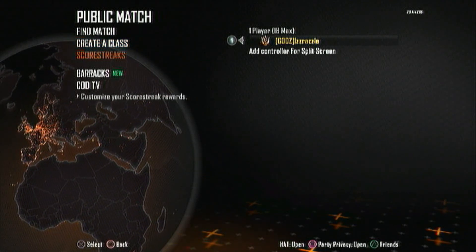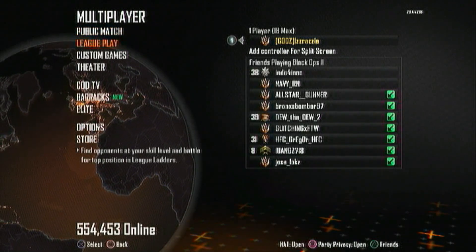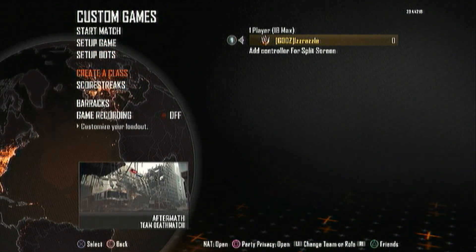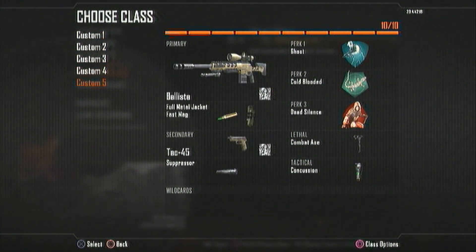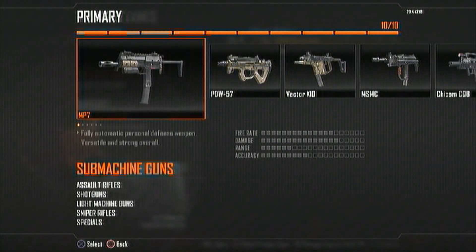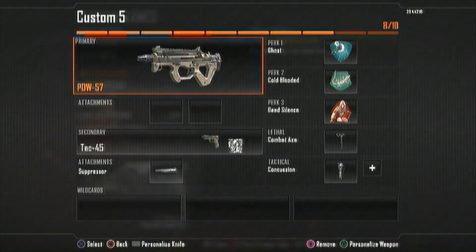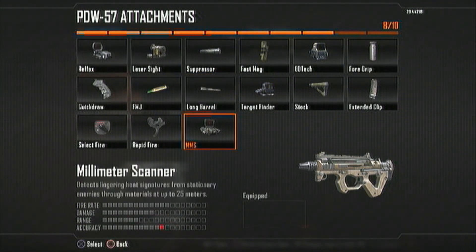As you can see, I have all the weapons, you get 10 custom classes, you get all like half of the calling cards — you don't have to work for those either. It's basically max prestige. You can't go anywhere else, you're master prestige max prestige. It has no number besides your prestige emblem, and it's just really cool.